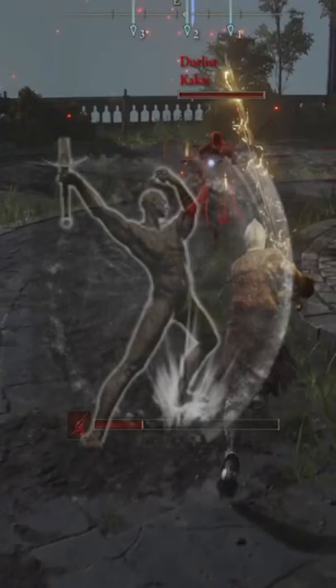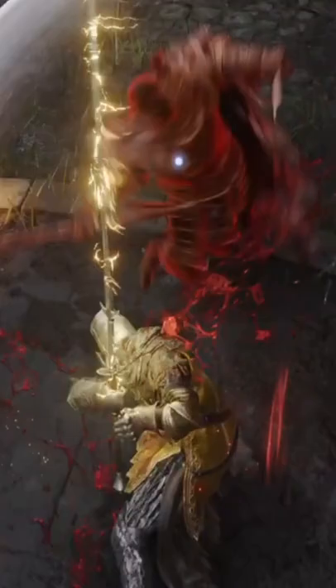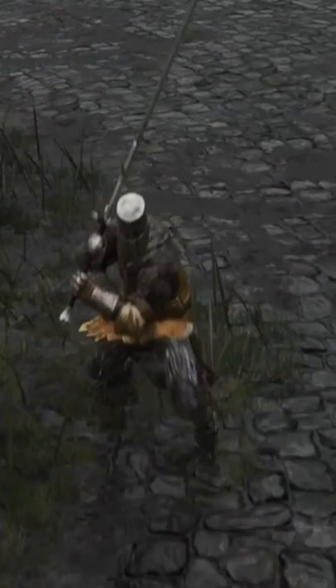Stamp Uppercut will have your character take a low position before rising into the air with his sword, launching any NPC character that goes into it, including Invaders. Since this Ash of War isn't used often, combined with the damage reduction capabilities, I'd say this is a pretty decent Ash of War that people should be using.